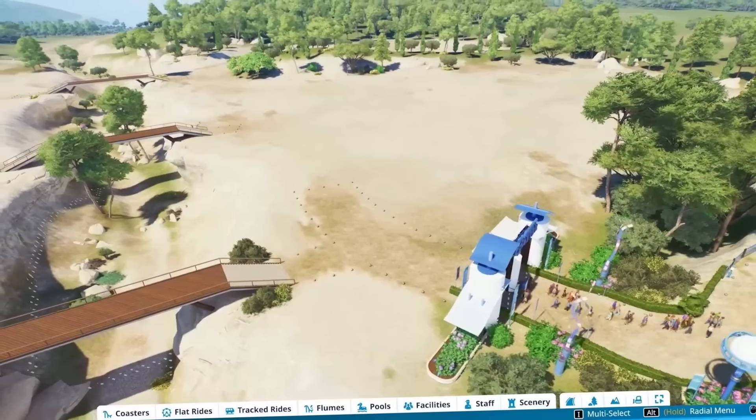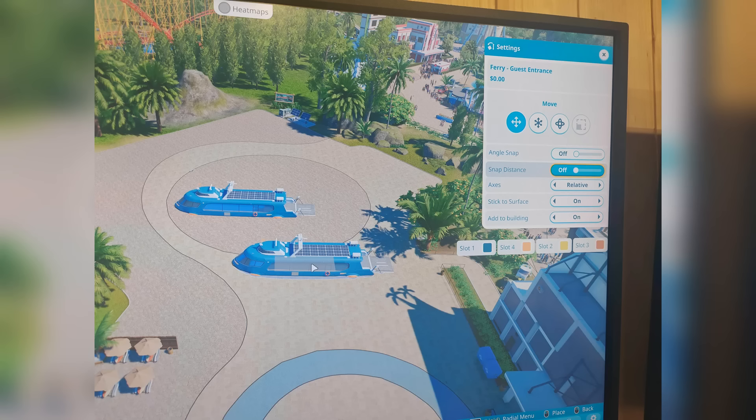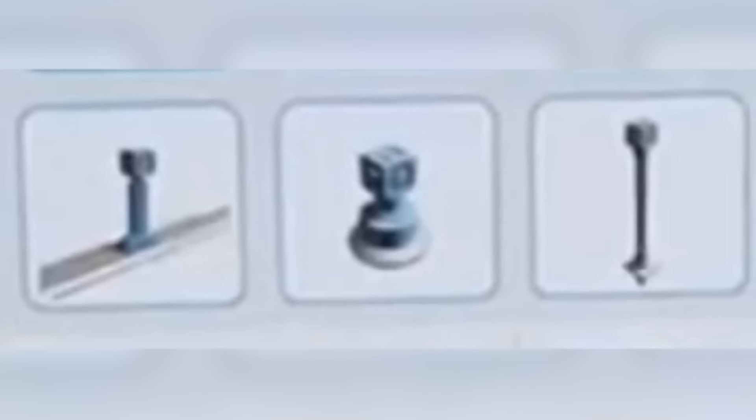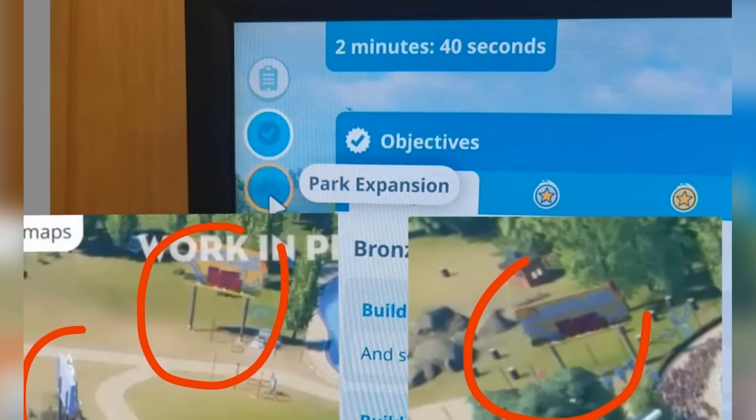Someone noticed that the guest entrances — where guests enter the park — you can choose a ferry or what looks like a yacht for them to arrive at the park. There are also plane bases for animatronics, so you'll be able to attach scenery to them and make them move around. In career mode or some sort of mode, you can buy land to expand your theme park. They also showed a bit of the slide building in more depth in a video by IGN, but the deep dive had enough of it anyway.